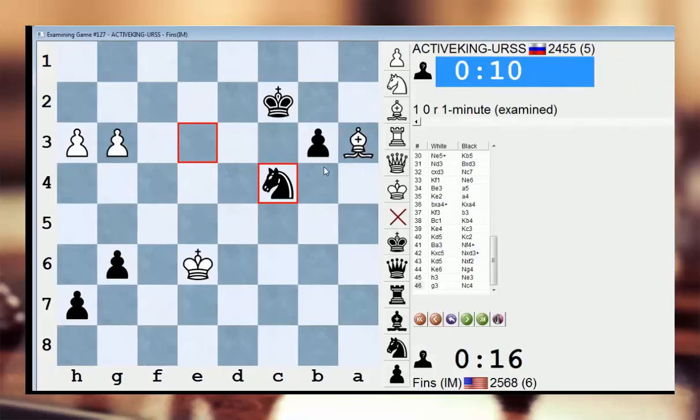My pawn advances. Those knights are so tricky in bullet — knights are worth like 1.5 in bullet. Bishops are worth like one, even more so if there's time pressure of any kind.